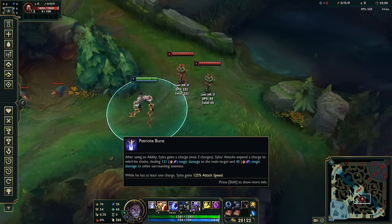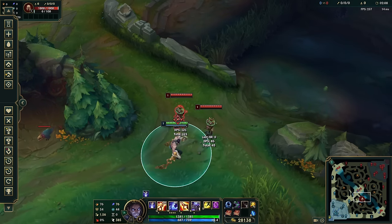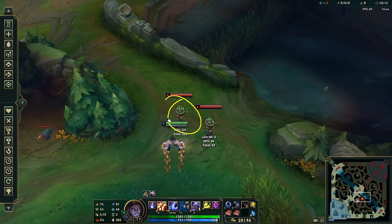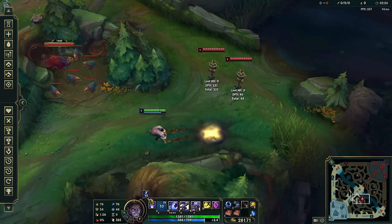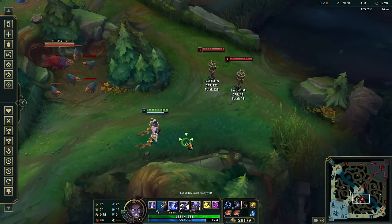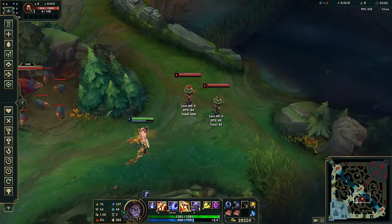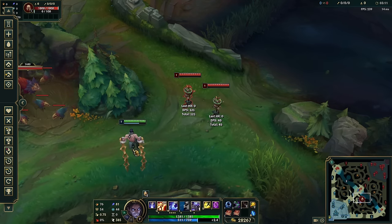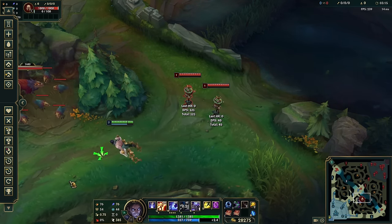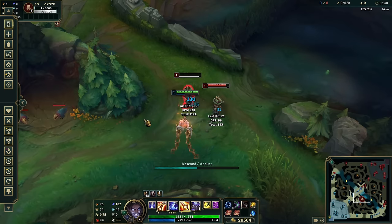The best part of Silas' kit is his passive. This procs every single time you use a spell, giving you a charge. When you walk up to somebody, your next auto expunges the charge, doing essentially a Lich Bane proc to your main opponent plus a little AoE damage around you. This can stack up to three times - if you use three abilities you get three stacks. If you use another ability at three stacks you won't get a fourth stack, but you can refresh existing stacks to last longer. All stacks time out simultaneously, not one at a time. There's also a tiny grace period of about 0.1-0.2 seconds after the indicator disappears where you can still get the passive off.